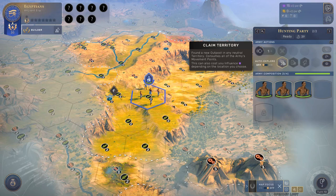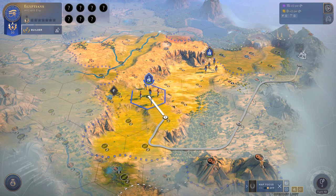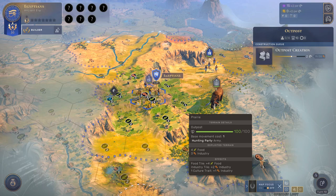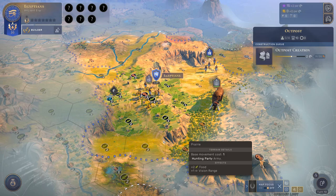To found a city, you first need to place an outpost. This claims the territory so no one else can settle there. Having an outpost doesn't mean you have to develop it into a city — you can always pack up and move if you change your mind or just want to temporarily block a territory. In this case we want a city here, so we found the outpost. It takes two turns to fully develop before we can convert it.